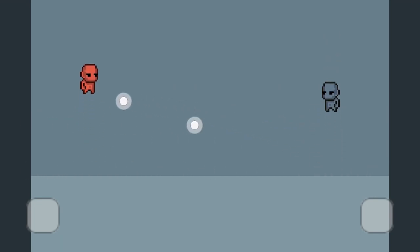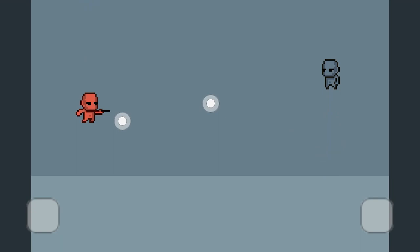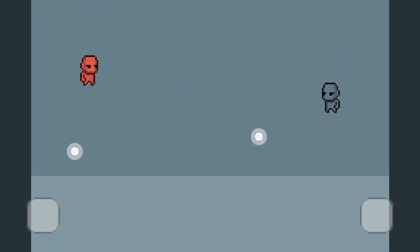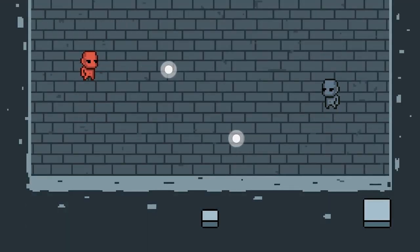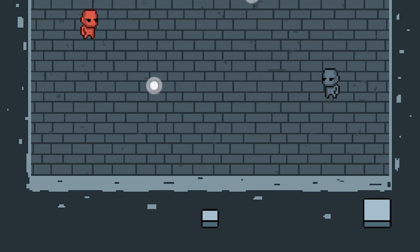Instead, I made it so that you can charge for a stronger attack whenever you tap and hold the button. At this point the gravity was way too weak and the characters felt too floaty, so I increased the gravity and the game went from feeling kind of bad to actually being pretty enjoyable to play. I also made a simple AI script, a new background, some buttons, and finished the whole game loop so that you could restart the game after one player had won.